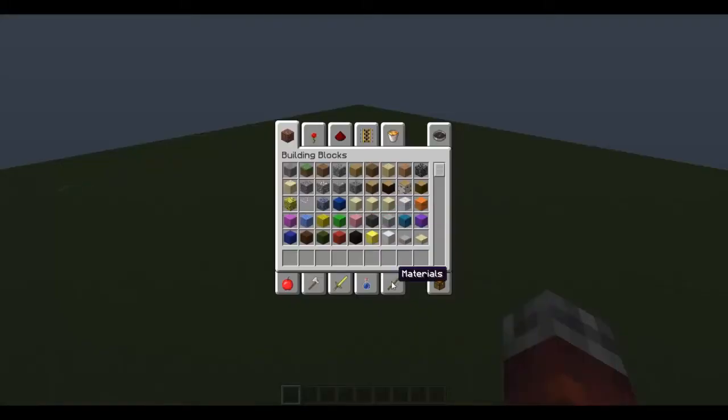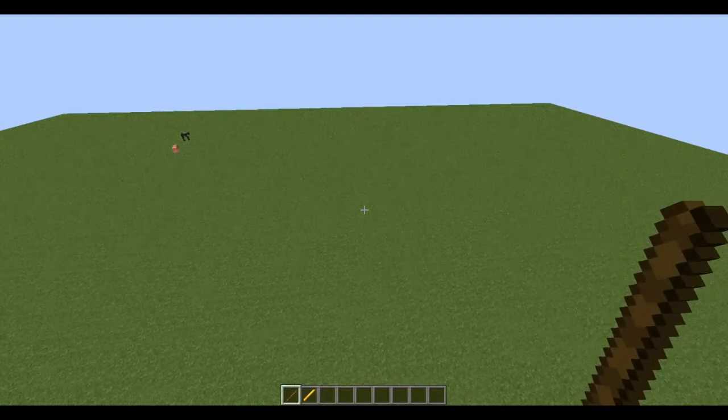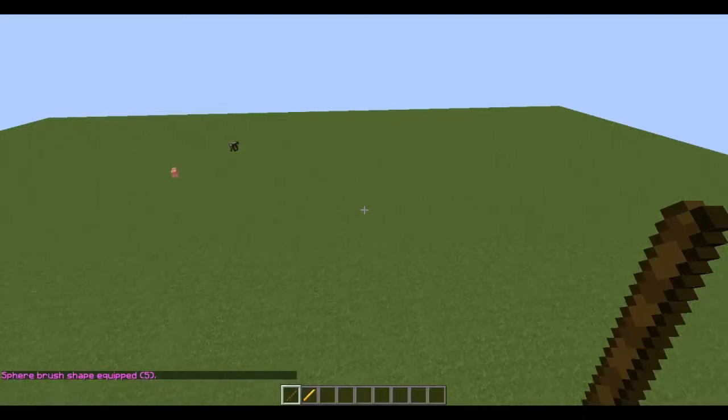I'm going to start off by getting out a stick and a blaze rod. With the stick in hand, do slash br — that's for brush — then sphere, then the ID of the block, so I'm going to do stone which is 1, and then the radius. The default maximum radius for a brush size in WorldEdit is 5; you can edit that to make it as high as you want, but I'm going to stick with 5 for the moment.